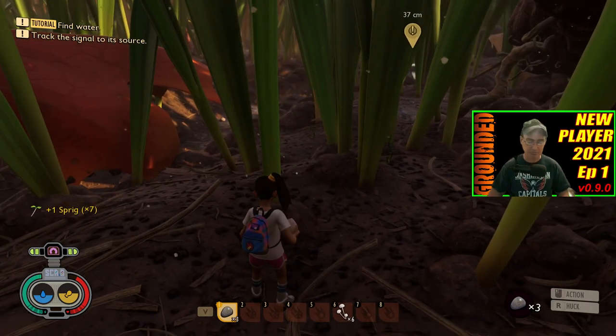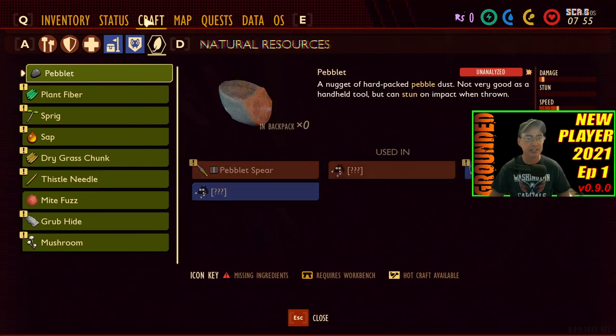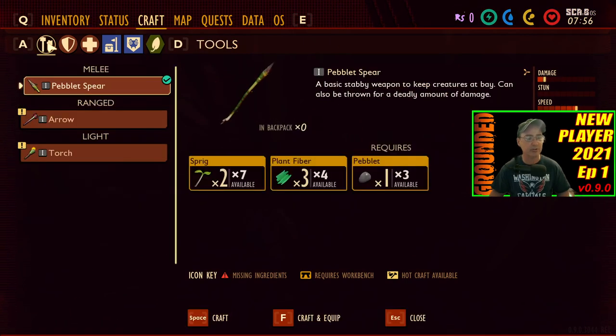If you want to craft something before getting over to the research station, go ahead and hit your C key. Under crafting, go ahead and craft a weapon — we'll go ahead and craft the spear real quick. You've got the option of crafting it, which will craft it and put it in your inventory, or craft and equip, which will put it in your hand. Both your tools and weapons over here on the right-hand side will tell you how much damage they do. There's a little icon that I don't really know what that means.